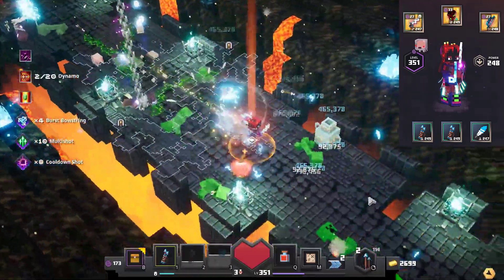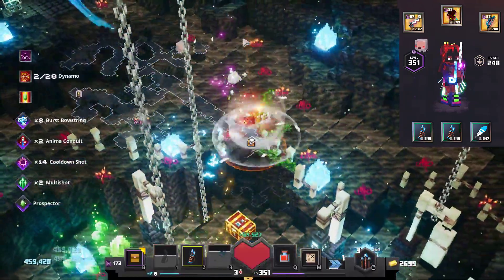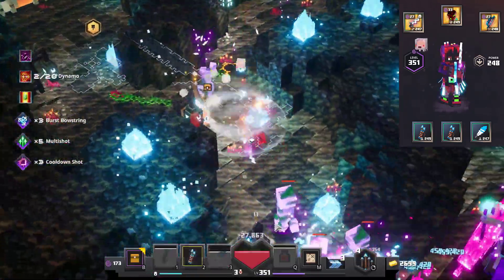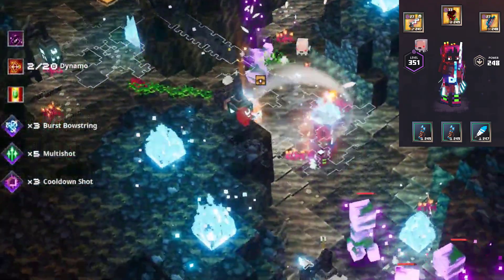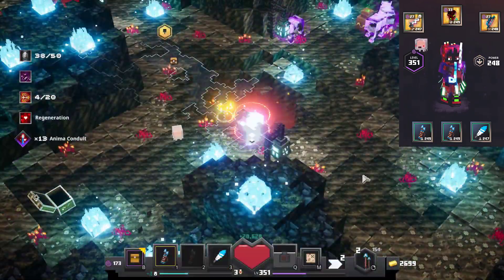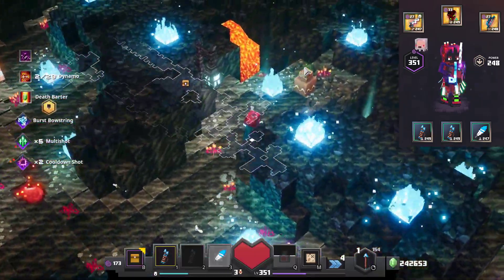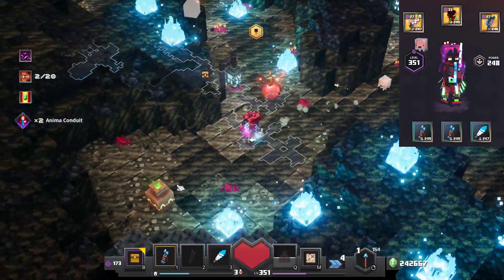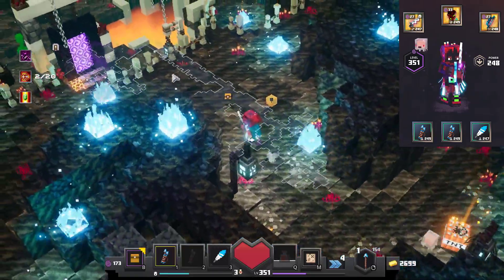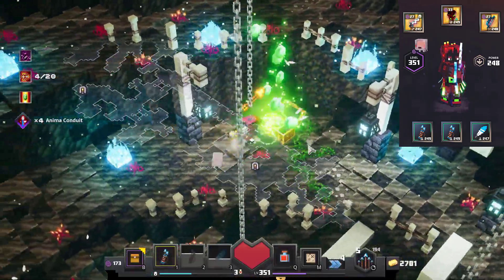I would be lying if I said I'd never failed an ancient hunt with this build — sometimes I got overwhelmed by a powerful group of enemies or had an unfortunate start. But as you can see, this build works very consistently; the higher mob density, the better. We just saw Death Barter go off — we vaulted through, killed all the enemies, and kept fighting. The reason you want Prospector on your weapon is that it makes it a lot easier to get your Death Barter back up.